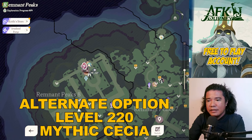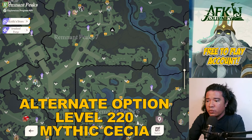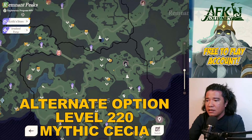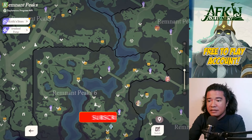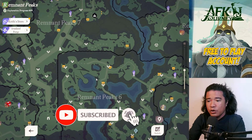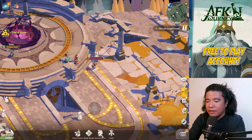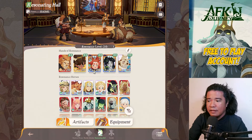Hey guys, it's Gameplay Horizon and welcome back to AFK Journey. We'll try to clear AFK stage 1100. I'd suggest getting all the equipment from the corrupt creature and those large chests — those large chests are very important to upgrade your equipment to a higher level. Our resonance level is 210.